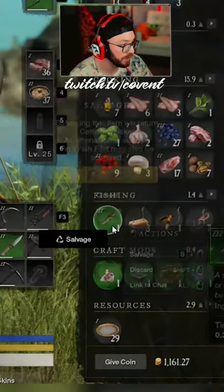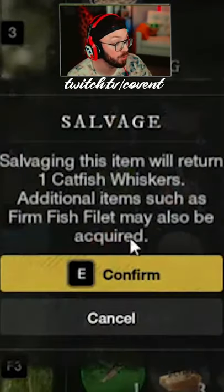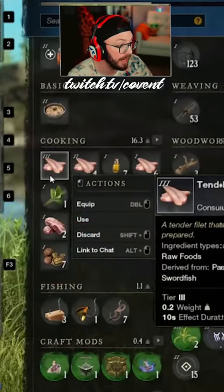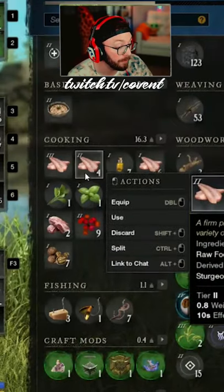So I got a small catfish, get rid of it — it's gonna say 'one catfish whiskers' and an additional firm fish fillet. Confirm, and then just like that, I got a tender fish fillet and a firm fish fillet.